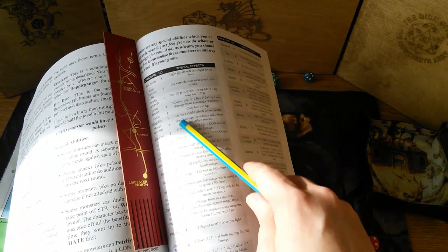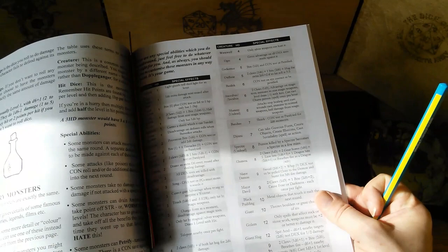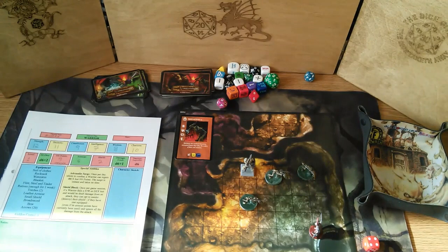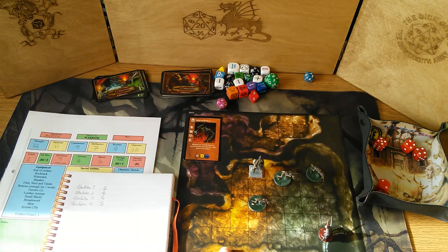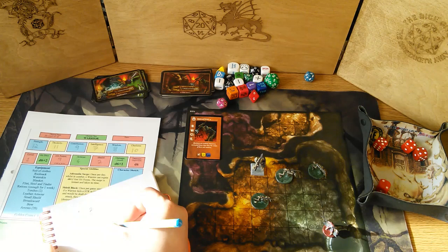The D6 Hack has a decent list of monsters. All you really need are the hit dice, and maybe an ability they might have. These relate roughly to D&D amounts of hit dice, because it's meant to be adaptable — you're supposed to be able to adapt D&D adventures to the D6 Hack without much worry. Skeletons are probably just going to have one hit die each — five, four, four, two hit points — and they take half damage from edged weapons.